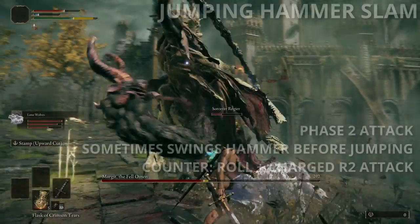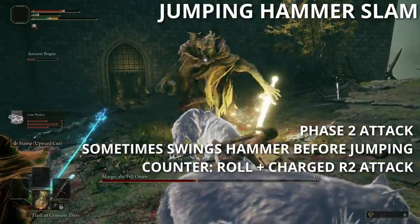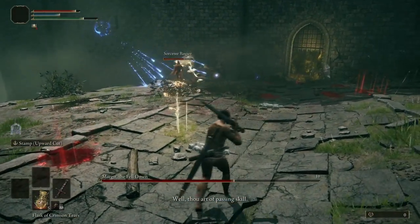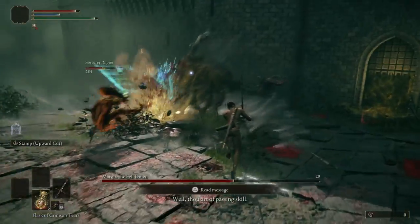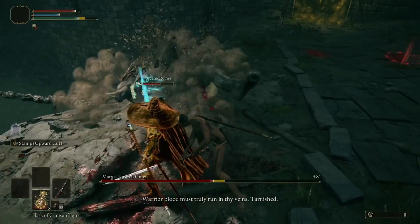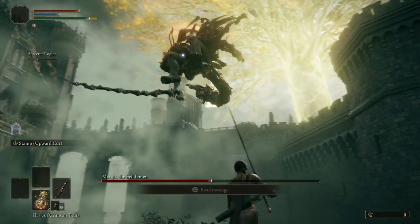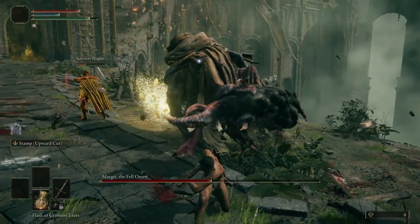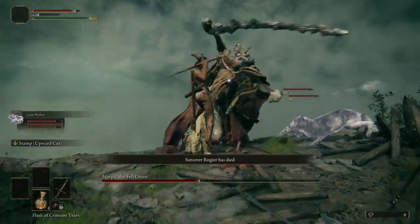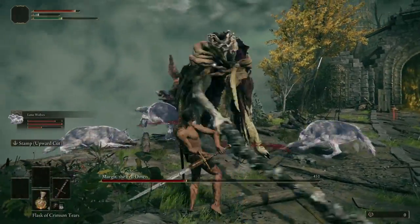Once you've gotten Margit to about half health, he enters Phase 2 and starts using a Magic Hammer. If any friendly characters are near Margit when he pulls out the Magic Hammer, he'll usually swipe at them and then do a Hammer Slam — jumping high into the air and slamming the ground. Counter this similarly to the Jumping Staff Slam, but be aware the timing is slightly different since the Hammer Slam is longer. You can still land a charged R2 attack after he lands for good damage. For most of his other melee attacks, it's best to roll through and wait for one of his slam attacks.